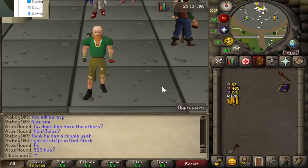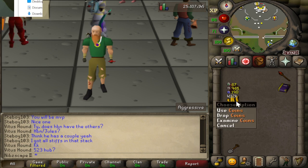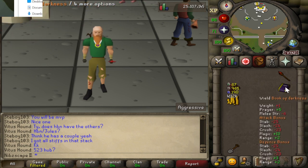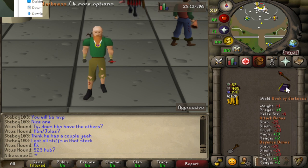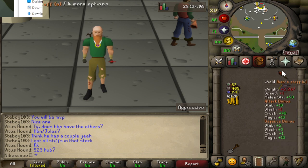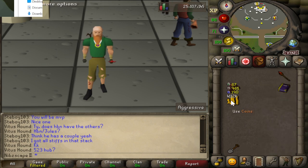We end the episode with quite a healthy cash stack of 4,112,000 GP. We did do some things like spending about 150-160k on the Book of Darkness, which is obviously going to be on the account forever, and we upgraded the Iban Staff for 200k. Still, over 4 mil on the account in 11 episodes — pretty much 11 hours of work. That's quite a nice cash stack, and considering how low some of the requirements are for these moneymakers, there are definitely some very good ones in there.